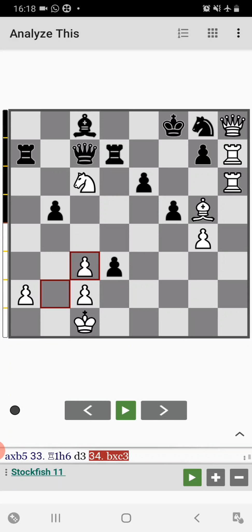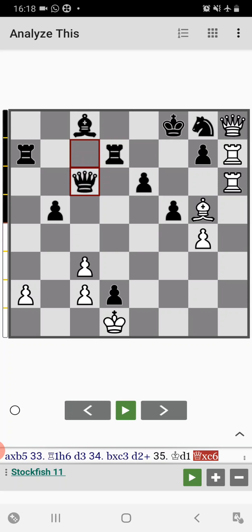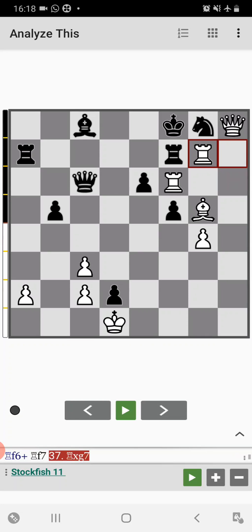Bishop captures c3, d2 check, king to d1, queen captures knight on c6 — and it's all over. Then Tal plays rook to f6 check, rook to f7, and here Tal simply captures the pawn on g7 with check by the queen.